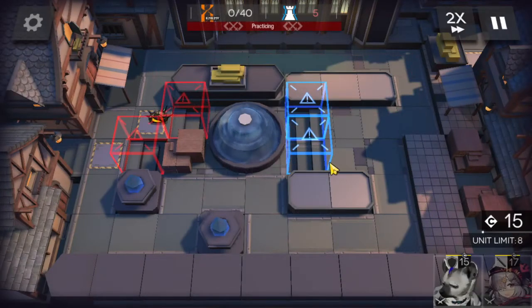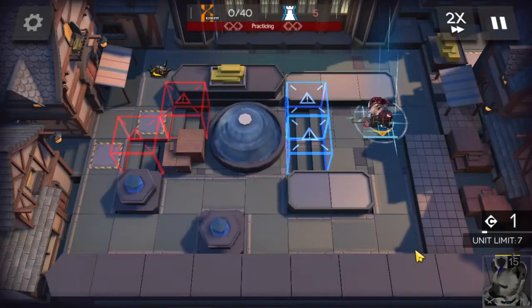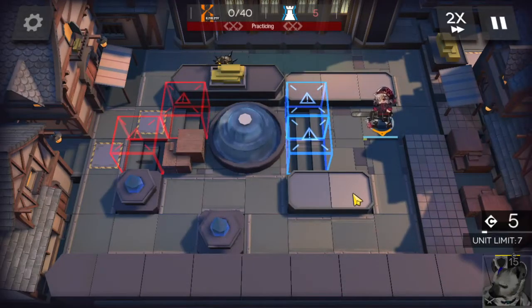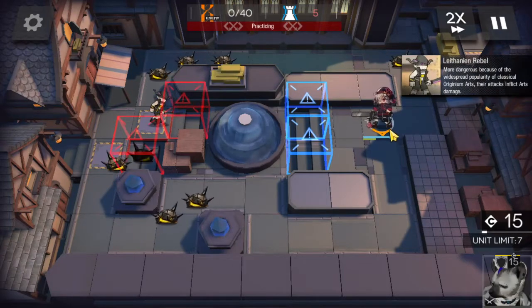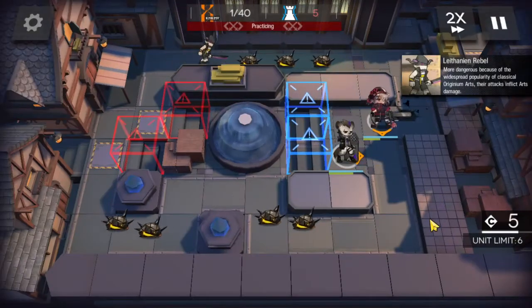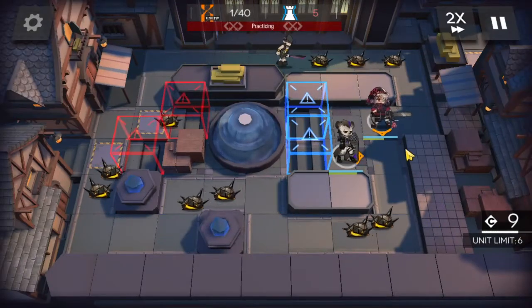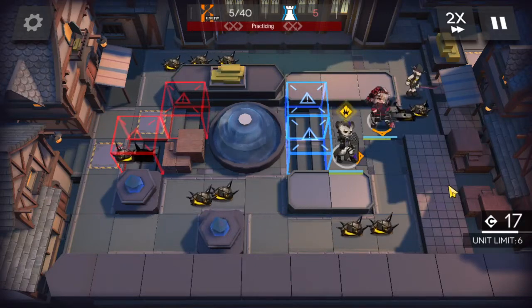So obviously since we have two blue boxes, we're going to have to stack our operators near the blue box, near the choke points. We're going to have Popokar here first, and then Spot to complete the mid grinder. We're going to have them funnel in. And now we just wait.